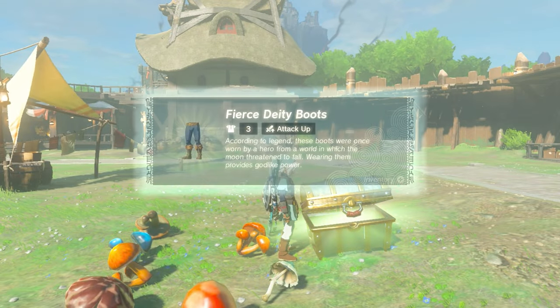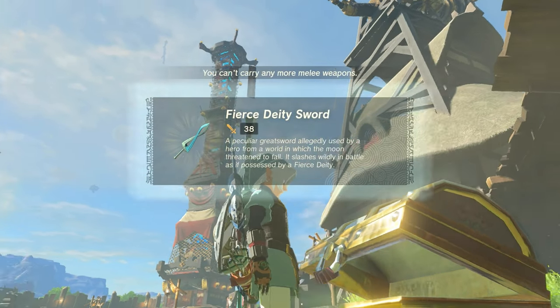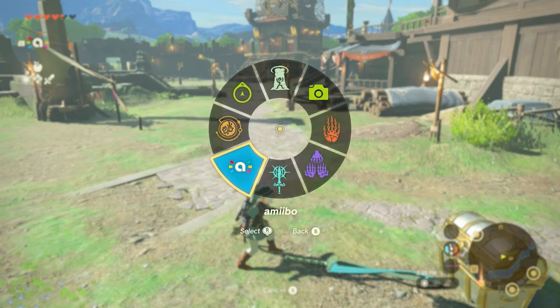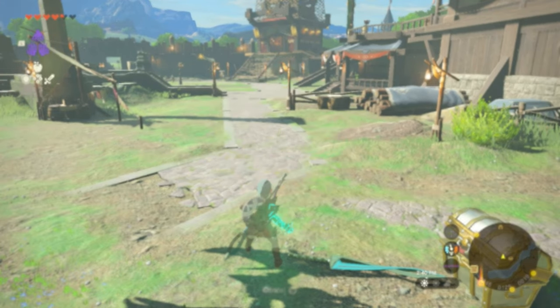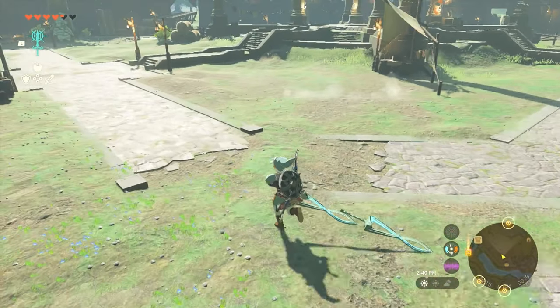This armor boosts your attack stats and paired with the sword, it'll do huge damage, even one-shotting some enemies. You can even fuse it with another Fierce Deity Sword and get higher than 70 plus attack damage. That's huge damage.